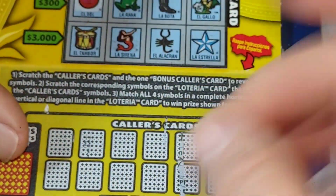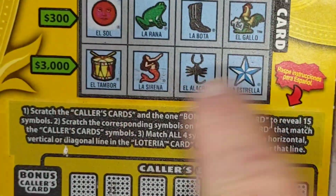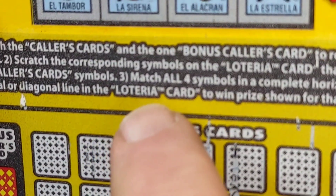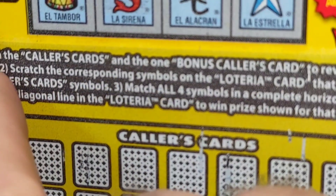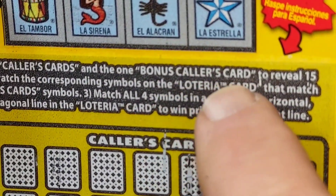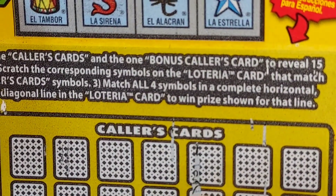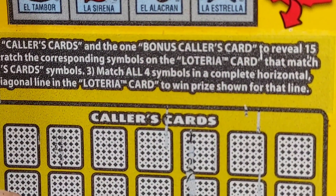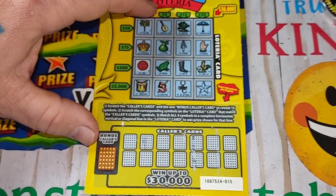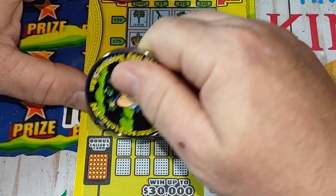All right, let's do the little $3 ticket. Everybody knows how to play this game — you scratch these symbols off and try to get them in a row over here. This ticket does have the diagonal; ours does not. And there's a bonus card too. It says scratch all the caller's cards and the one bonus caller card to reveal 15 symbols.